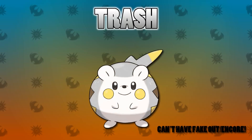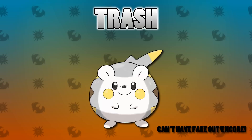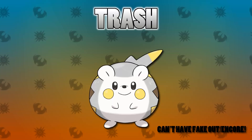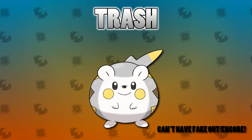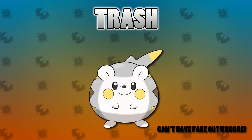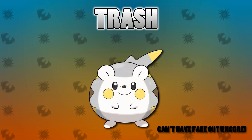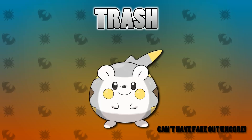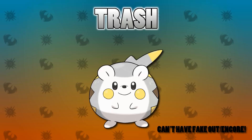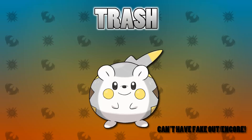The last one on this trash list is Togedemaru. Though it is usable and now gets Iron Head through tutors, and it gets Zing Zap with some good coverage moves, it doesn't get Encore or Fake Out — these are egg moves you won't be able to get. Those are very important moves for Togedemaru in doubles format. In VGC 17 Togedemaru was used pretty effectively but always had Fake Out and Encore. Almost all sets had Fake Out, and that really affects its viability.